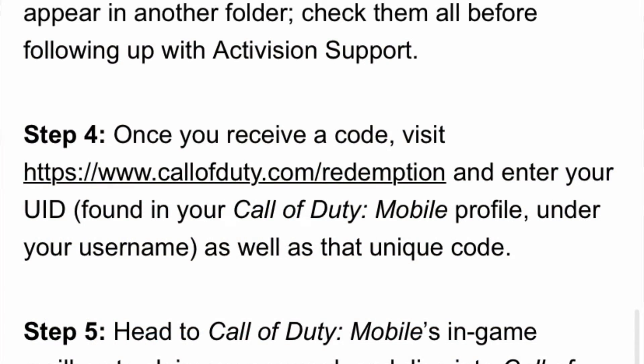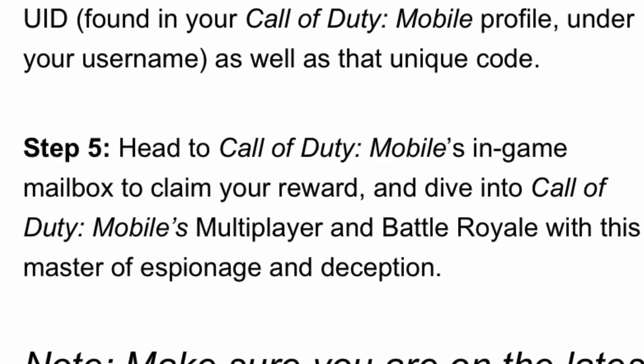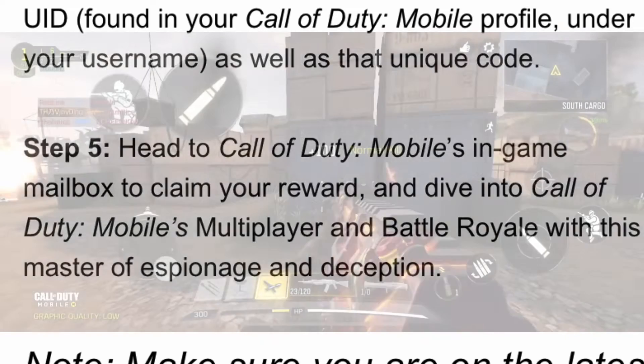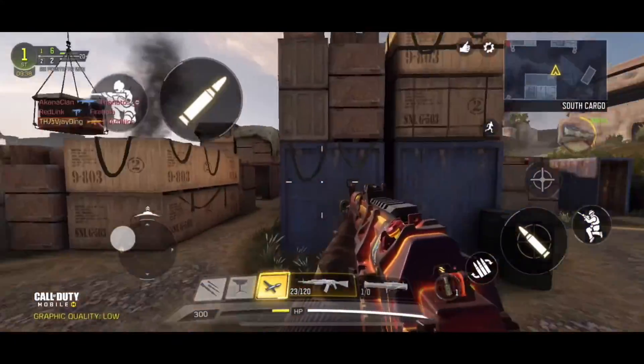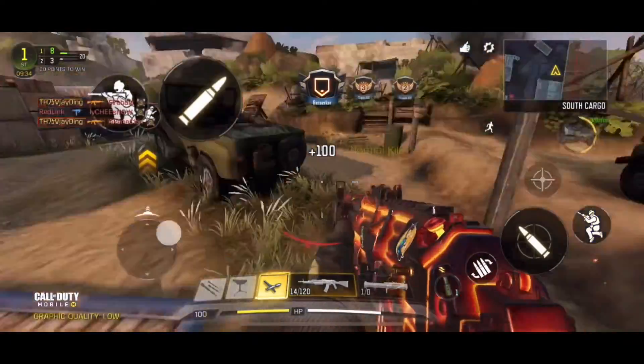Step four: once you receive a code, visit the link provided and enter your UID found in your Call of Duty Mobile profile under your username, as well as that unique code. Then head to Call of Duty Mobile's in-game mailbox to claim your reward and dive into multiplayer and battle royale with this master of espionage and deception. I can't wait!